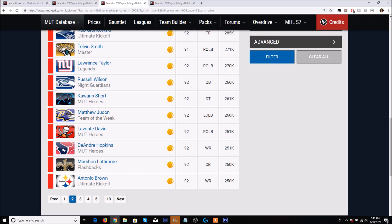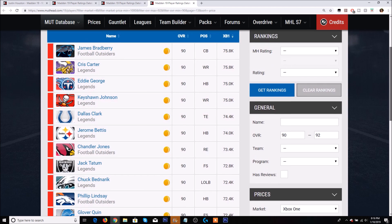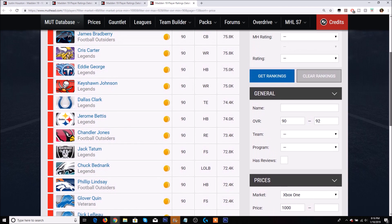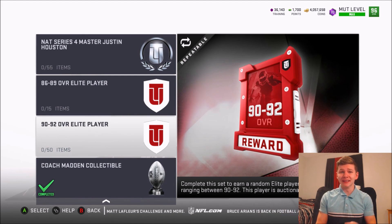The best possible pull is 400k and on the same page you can get as low as 250k. Looking at the lowest pulls: Dick LeBeau, Glover Quinn, Philip Lindsay, Benaric 90 overall, Chandler Jones, Jack Tatum — a lot of players here range between 70,000 and 150,000 coins. Your odds of pulling a 92 Bobby Wagner or JJ Watt are probably not that high, so personally I don't think this set is actually worth it.